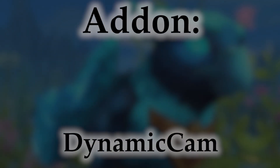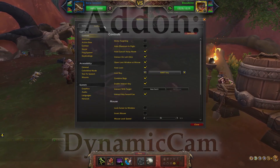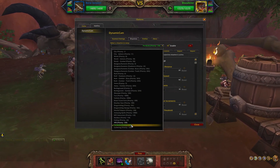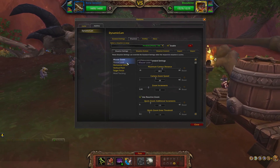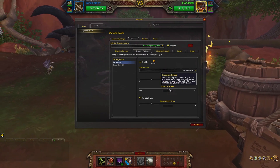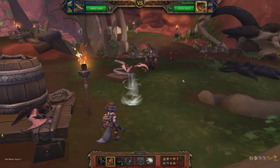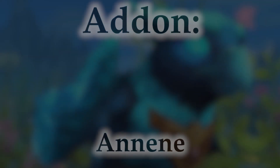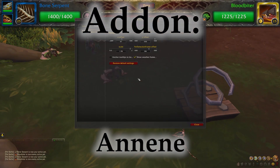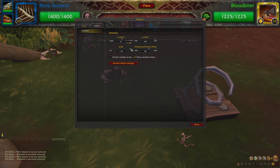Dynamic Cam allows you to have saved camera settings for pet battles — like zooming in to a certain distance, or having the camera very slowly circle around the fight to add a dynamic feeling to each match. Go to the Situations tab, select Pet Battles, and find the camera angle and zoom that's perfect for you. The rest of your normal camera functions stay the same, but your pet battles get a little glow up. It also allows you to move the battle UI around and scale it for a more customizable experience.